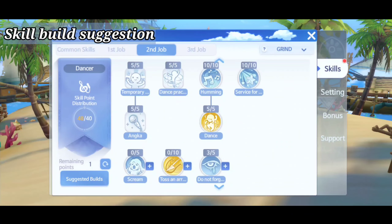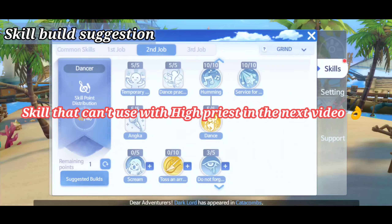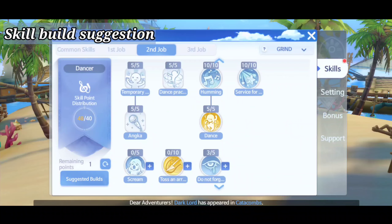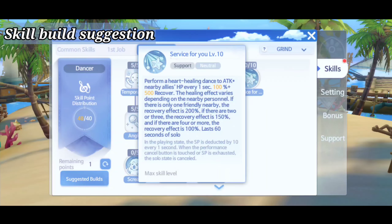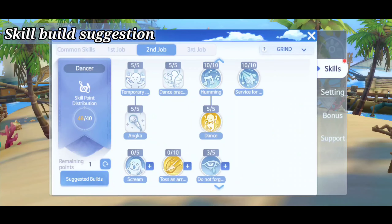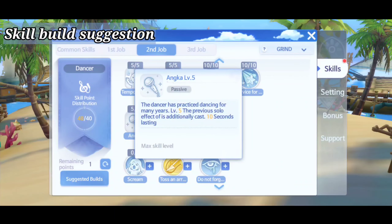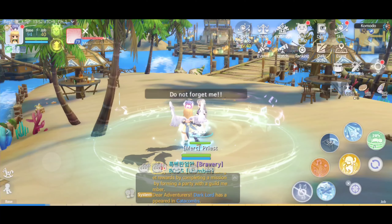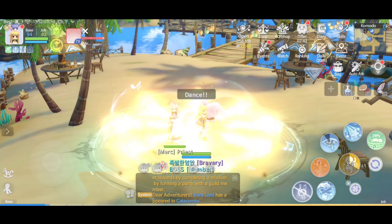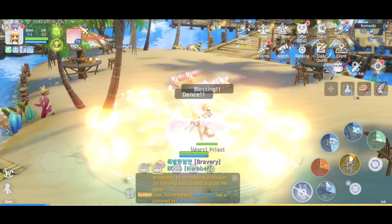There are some skills that you can't use if there's a high priest in your party — I'll make a video about it so please stay tuned. Anchor is the most important passive skill for bard or a dancer, and the core passive skill will prolong your solo dance skill. This skill will make you look like you're using multiple skills in just one cast.